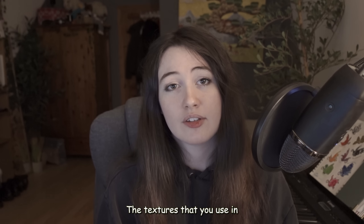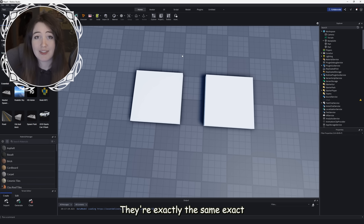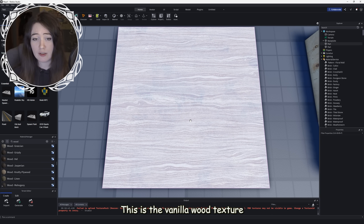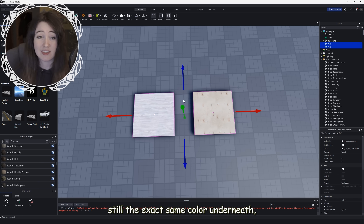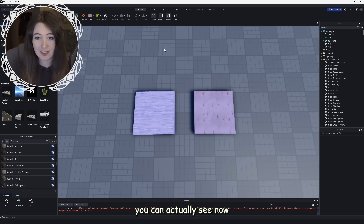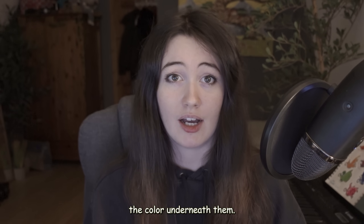Let's talk about this. The textures that you use in your build will often affect the colors of that build. Here are two parts — they're exactly the same color and same material. However, when I add two different textures onto them, the colors are now completely different. This is the vanilla wood texture on Roblox, and if you zoom out, it makes the white turn from white to almost a pinkish gray. With this other texture, it has made the wood appear more yellow. These are still the exact same color underneath. Picking out the right textures is really important because they can affect the color underneath them.